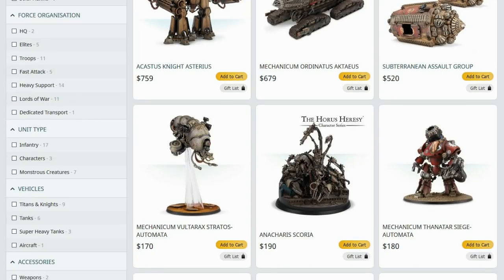Mechanicum Thanatar Siege Automatons are a must-take, but avoid the other two variants. There's the Calix and also another Plasma one which doesn't even have a model. That thing is woeful - has like a 24-inch poor man's version of the regular Thanatar gun. Avoid that.